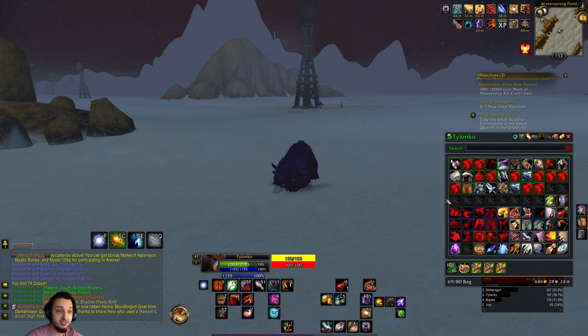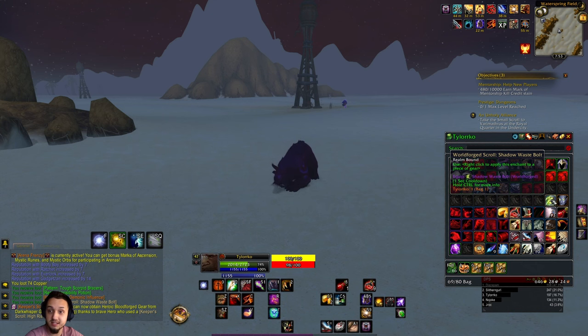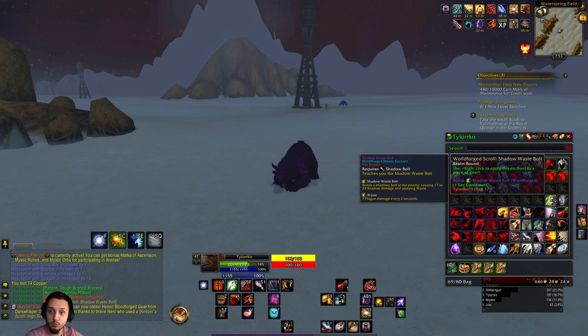Hey, what's up gamers? Today we just stumbled upon another World Forge mission enchant, this one being the Shadow Waste Bolt. This one teaches you Shadow Waste Bolt the ability — turns your Shadow Bolt into Shadow Waste Bolt, and basically after hitting with the Shadow Damage, you also apply Waste, which is a little bit of a Plague Dot.